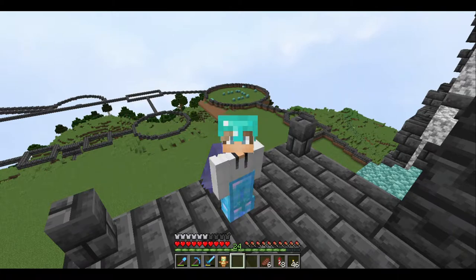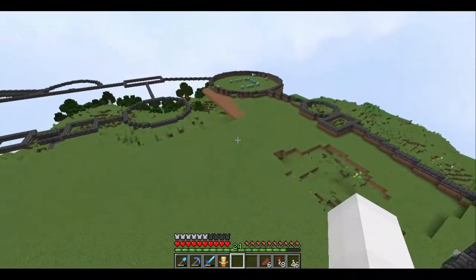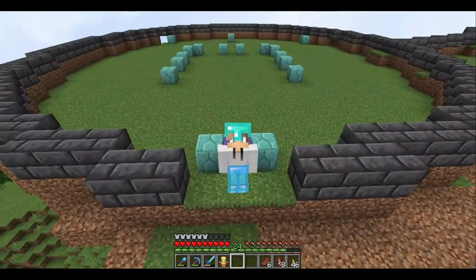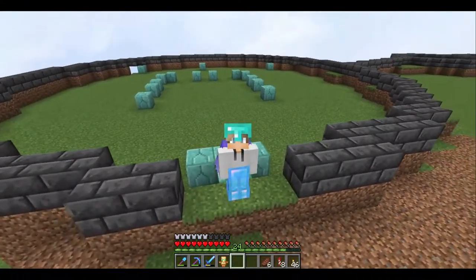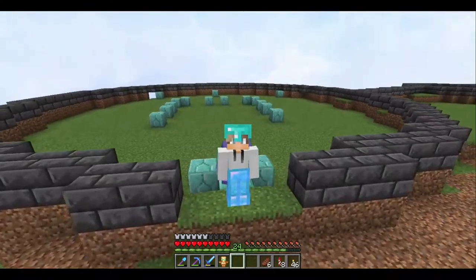We are going to be working on the storage unit — it's going to be automated. I am following a tutorial by Tango Tech, which will be in the description below. As you can see behind me, we're going to have six different pods, each pod will have 12 chests in it, which equals 72 double chests. It's going to have one input chest and a hopper off to the side where I can unload my shulkers. Let's get into this quick little timelapse.